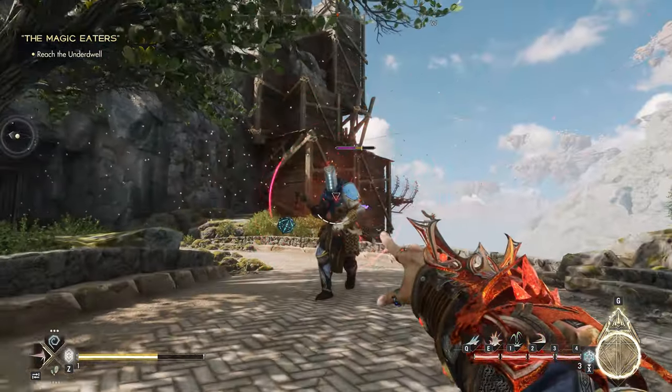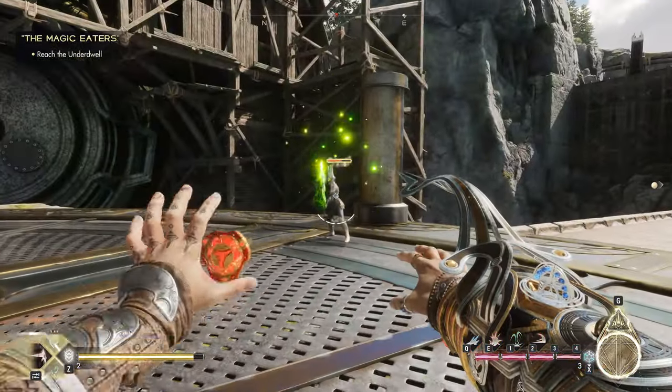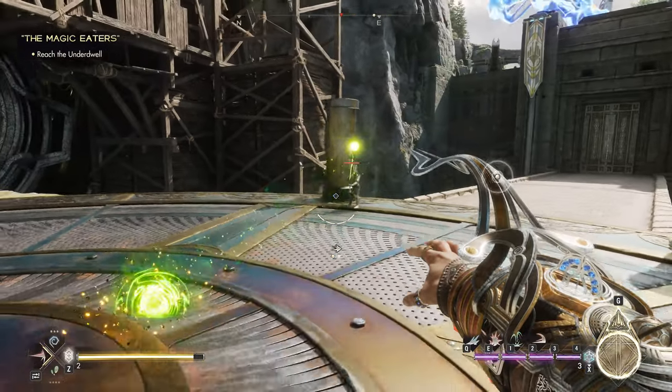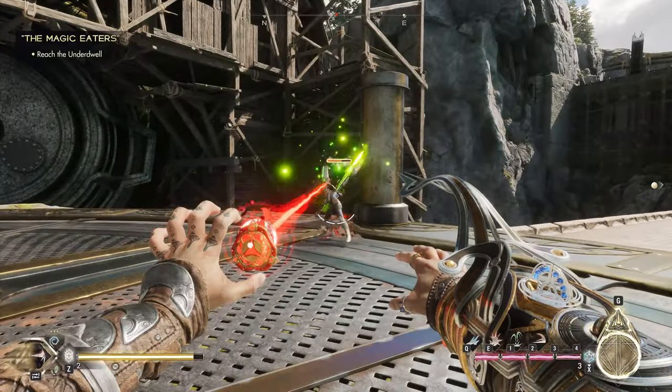Then you have Disrupt, which shoots out a red beam inflicting a small knockback. This is primarily used to neutralize magic casters though. When you see an enemy health bar outlined in yellow like this, they're casting a spell, and Disrupt can cancel that charge.